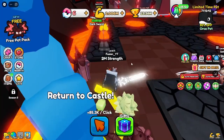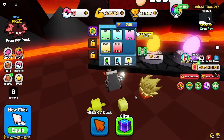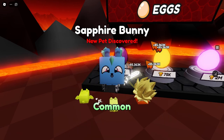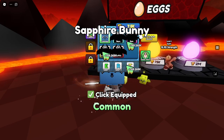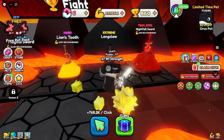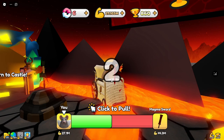A few moments later — let's see what we can buy. Two million wins, not that one — buy this one, why not, let's try it. Sapphire Bunny, keep getting more clicks. Three Sapphire Bunnies — 20 million! I can't read. It's recommended but I'm not even that far. Let's try medium sword, probably gonna get cooked.